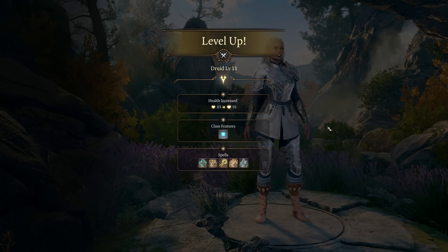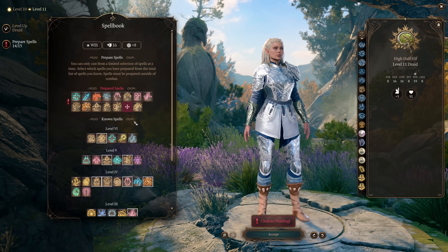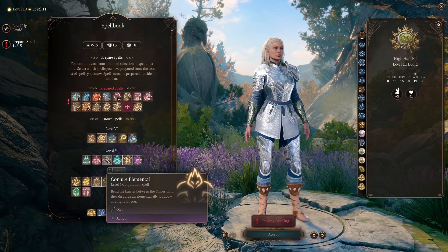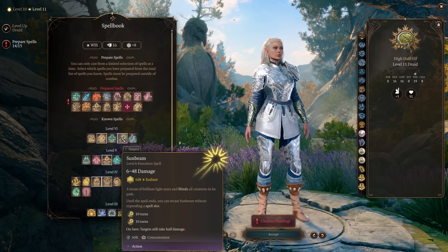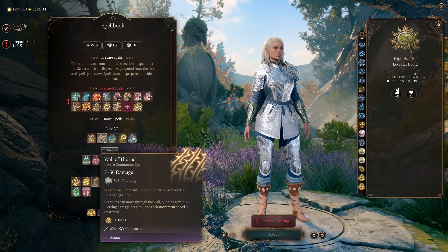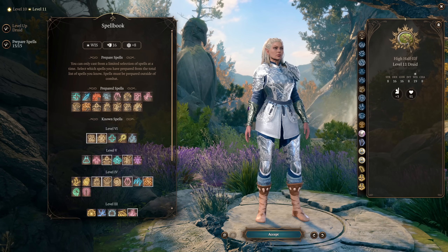At Druid level 11, level 6 spells are so good it's worth going all the way. Hero's Feast is basically required for at least one late-game encounter and provides a powerful day-long effect — something druids excel at. Sunbeam solves a different late-game encounter by itself. Wall of Thorns is probably your best default pick, combining all the effects of Plant Growth and Wall of Fire into one spell.